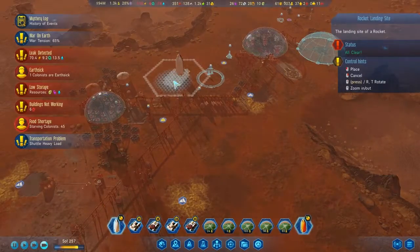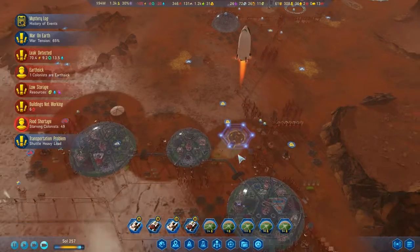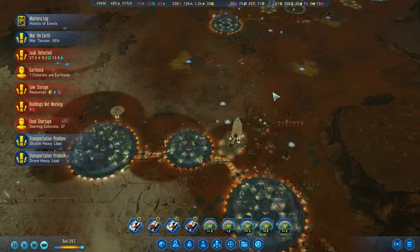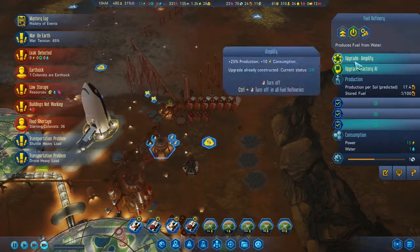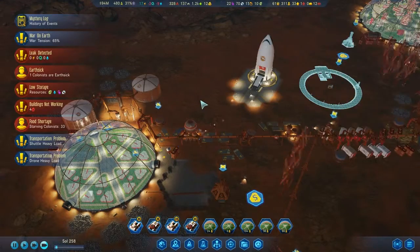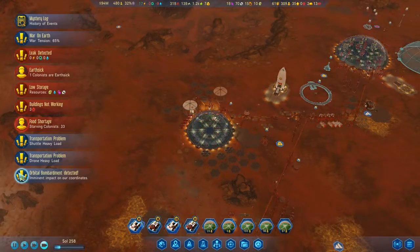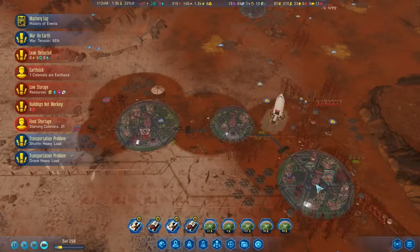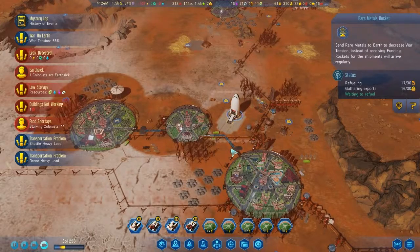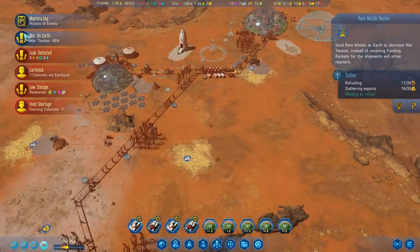I'm going to land you here again, but I'm going to put that to low priority because honestly it's eating my resources. Like even my fuel - I have two fuel producers with upgrades. This one isn't upgraded though. Orbital bombardment detected - imminent impact! They are still bombarding us, those bastards from Earth, and I'm sending them money. That kind of sucks. I'm so low on everything. I think the war on Earth needs to go to a hundred percent - how am I going to get this down to zero?